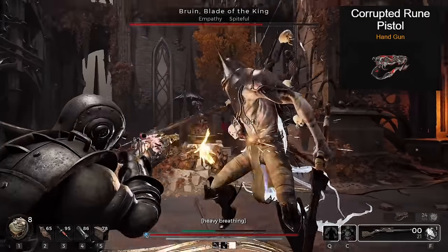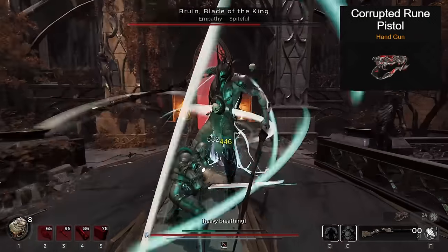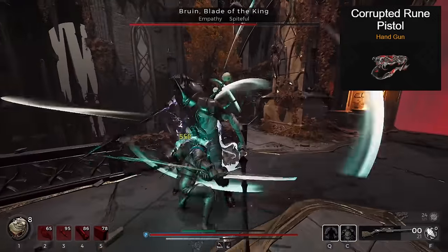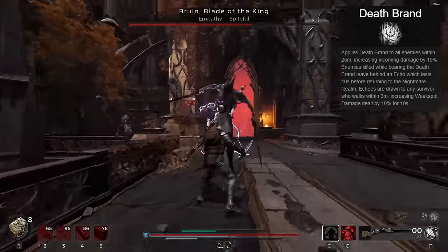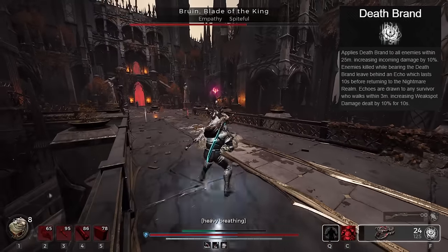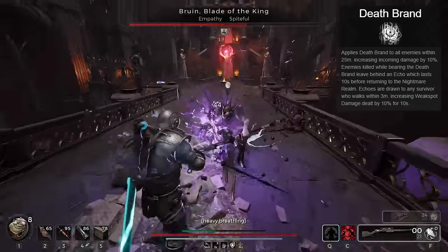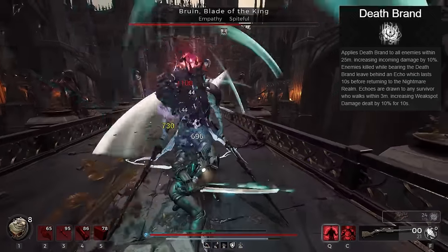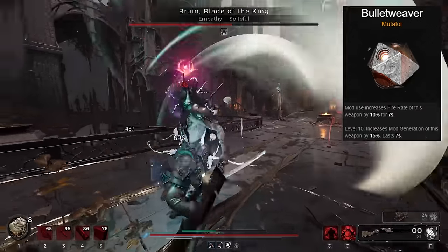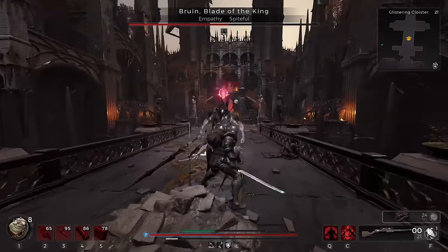For the sidearm, we're running the Rune Pistol purely for support. Its gun form is pretty weak and really only there to regen mods on occasion, but the mod on it called Death Brand grants 10% more damage to enemies. If you pick up Echoes left behind, you deal even more weak spot damage, which makes it very valuable to increase our melee damage for a good amount of time. I prefer Bullet Weaver as a mutator for faster mod regen and a decent fire rate when you do want to shoot the gun.